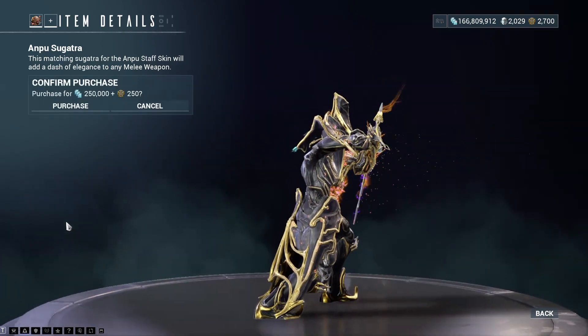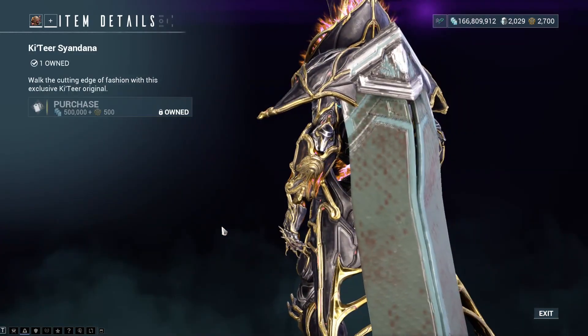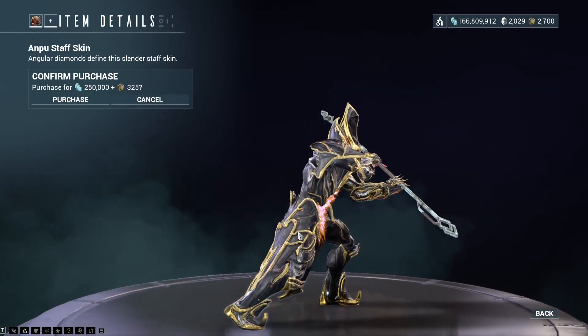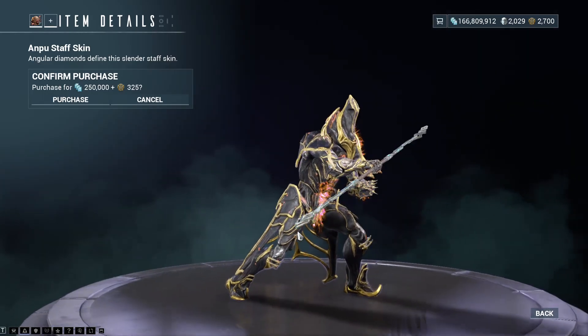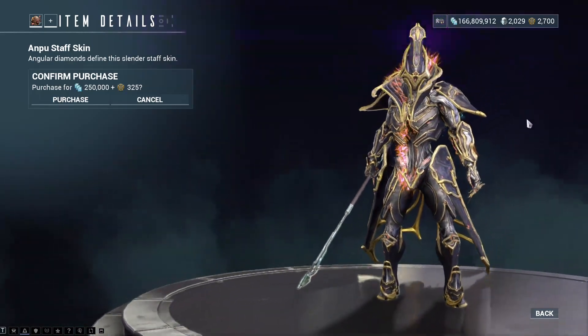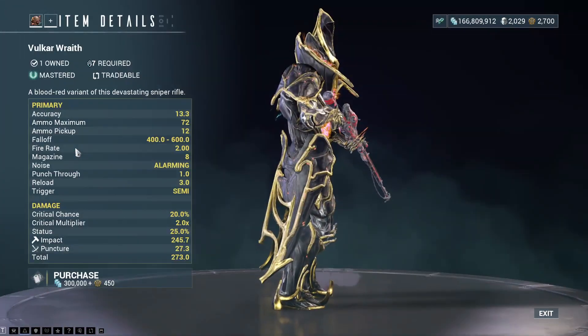No such luck. The Anpu Sugatra — it is of course a melee dangly. The Katia Atmos Earpiece, there is the Katia Sandana. The Anpu Staff Skin. I miss the presentation of Baro handing us the skin — that was a great presentation and they've replaced it with just your frame holding it. Kind of a huge shame on that behalf.